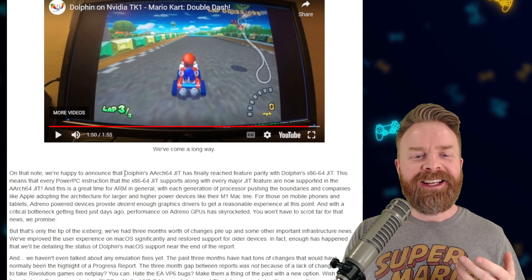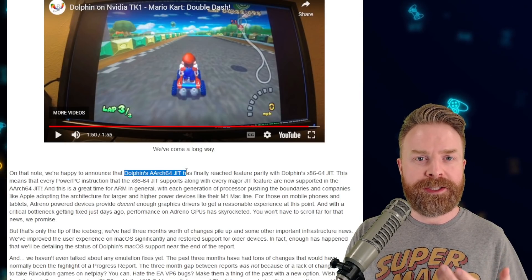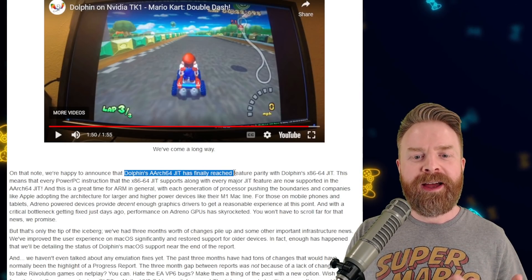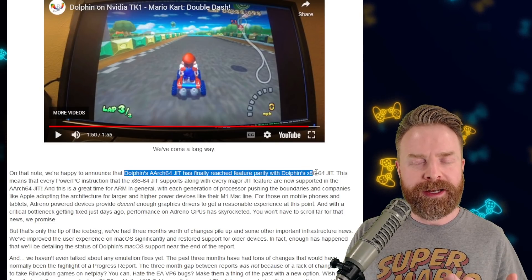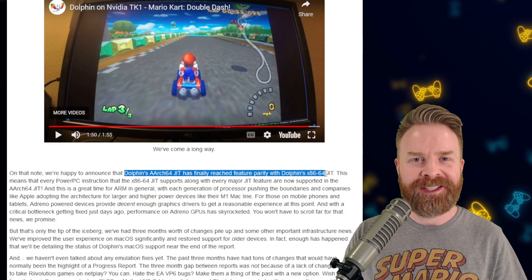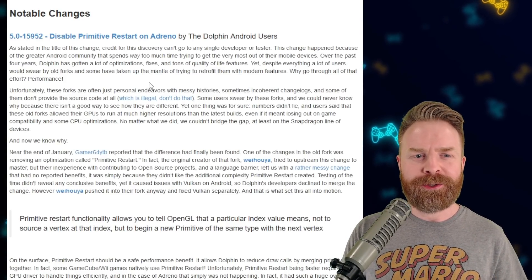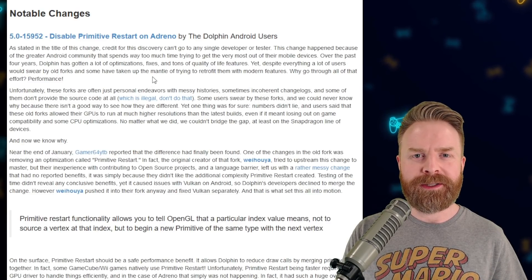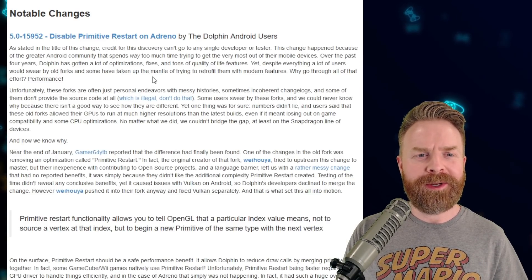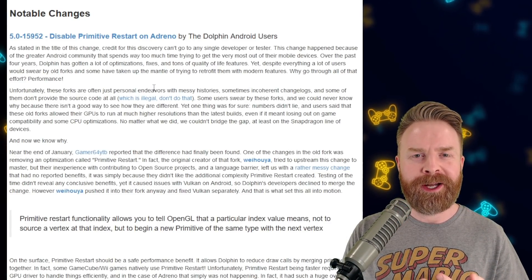The first thing I want to highlight is that they state that the ARM version of Dolphin — the version used in many mobile devices — has reached feature parity with the x86 version of Dolphin, the version used on PC. If you are using Dolphin on Android and you have a Snapdragon processor, you've got an Adreno GPU, and you should notice a pretty big performance bump, especially when upscaling.